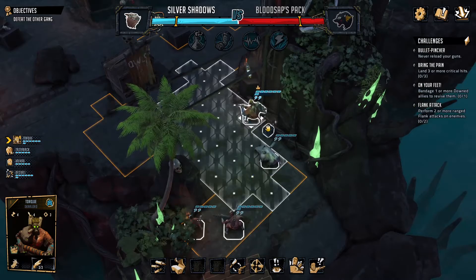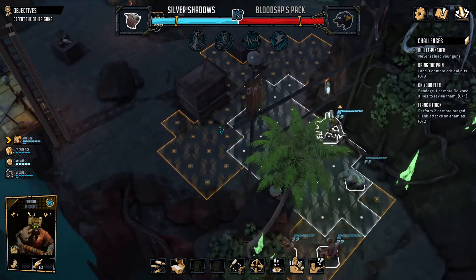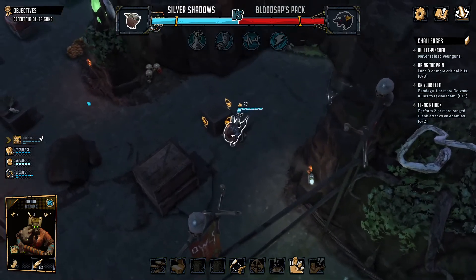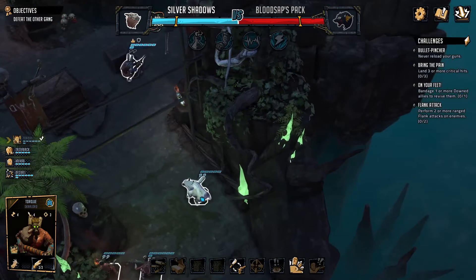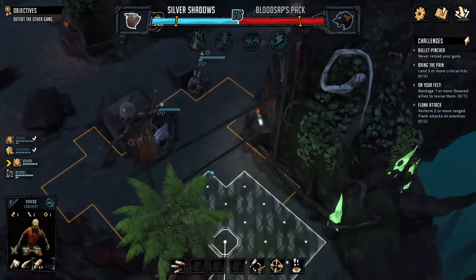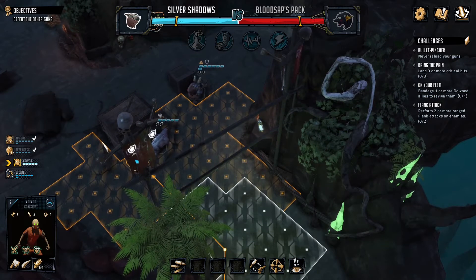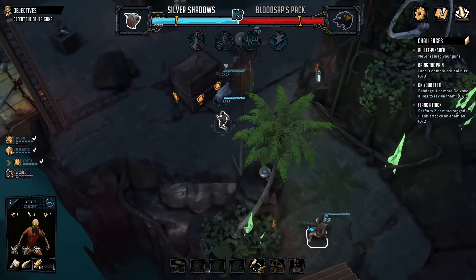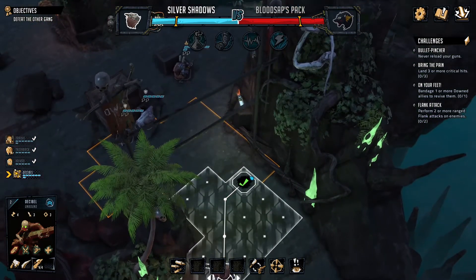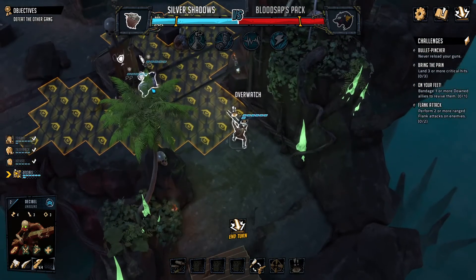First up we're going to grab the medical supplies with our boss — excellent. We can't quite get to cover easily without being in the open, so I think we're going to set up for a counter-charge. This guy has the Tempsa dodge bonus which is pretty big. Our final one — we'll move to here. Tribekin are a lot faster so we're going to try overwatch just to protect our flanks.